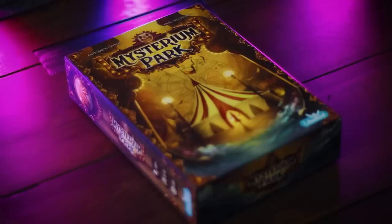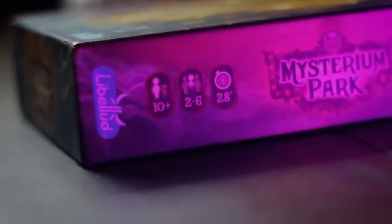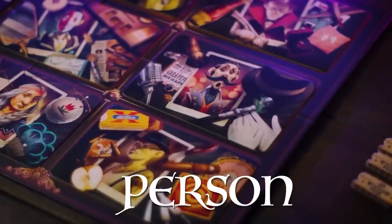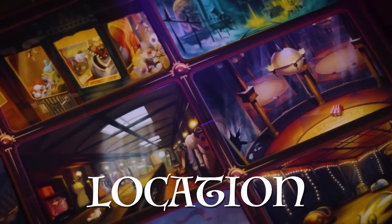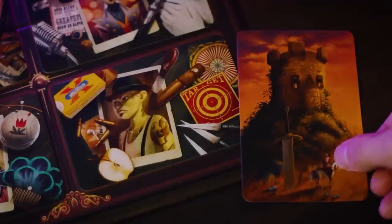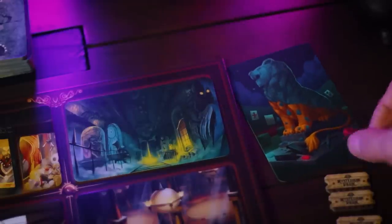Next is Mysterium Park, which is somewhat similar to Similo, but a bit more complex. One player plays a ghost and uses giant, beautiful picture cards as clues to lead other players first to a certain person, then to a certain location. At the end, players must identify that person and location — essentially the murderer and where the ghost was killed. The picture cards have a variety of random objects and it's often hard to tell what the ghost is really trying to convey.